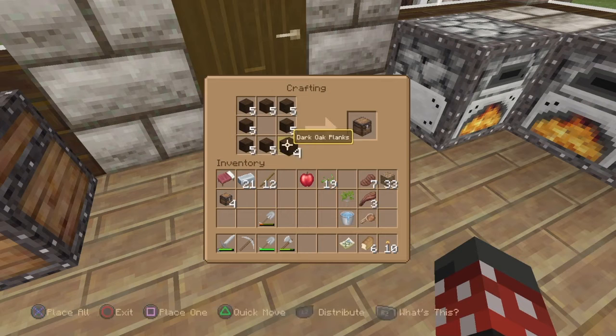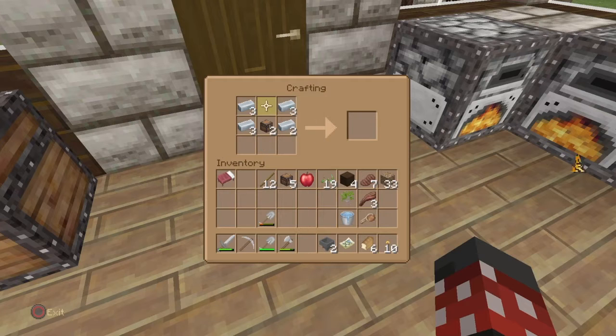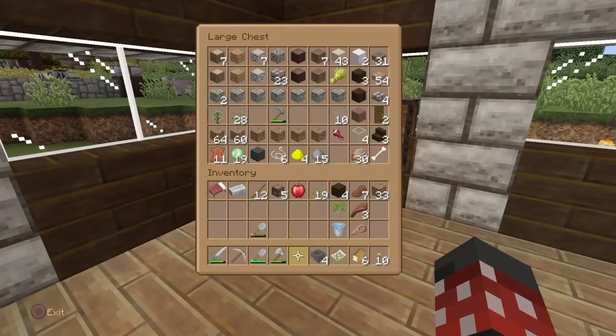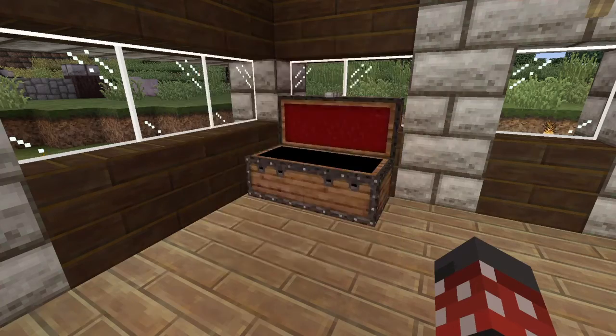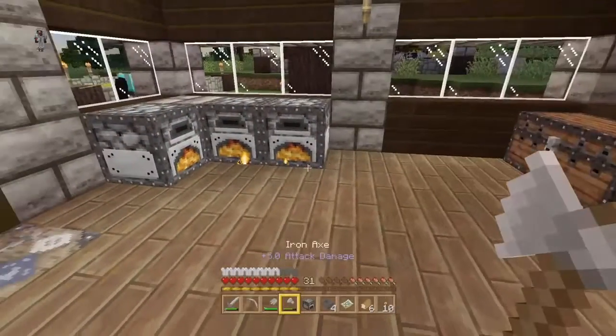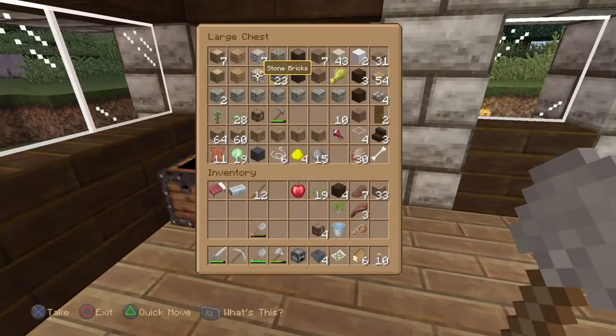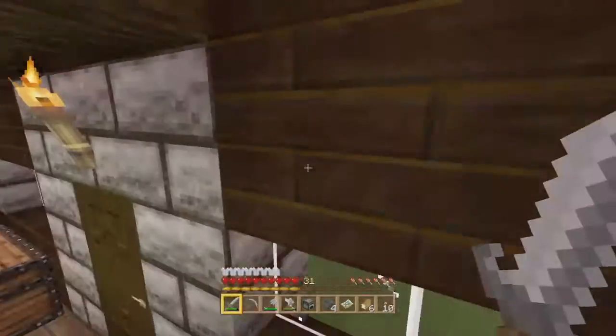We're gonna use all this dark oak wood, turn all of these into chests. I'll probably have more needs for chests sooner or later. We have our four chests and four hoppers. I need cobblestone for another furnace — it's getting dark so I'm gonna take a nap, get some cobblestone, make a furnace, and then we're gonna start making our automatic furnace.